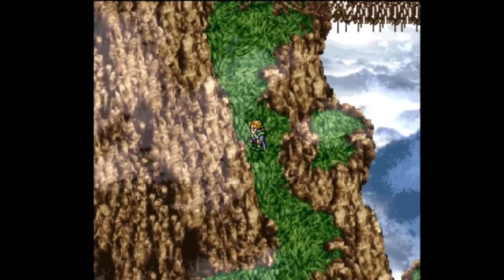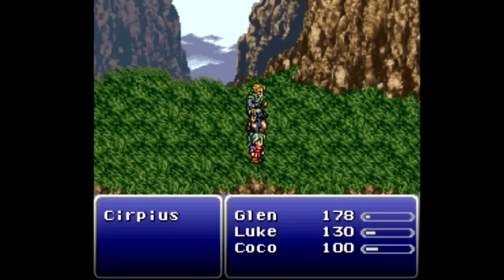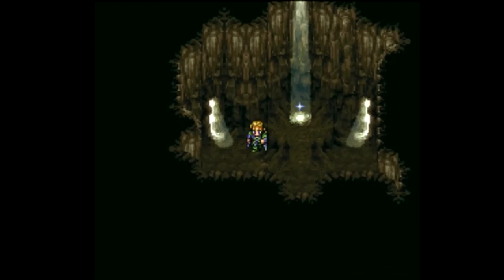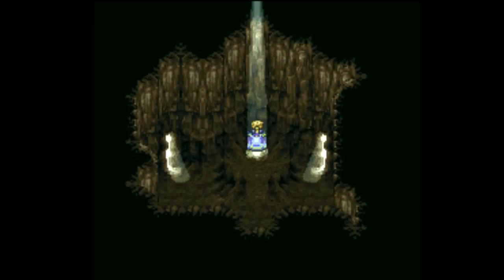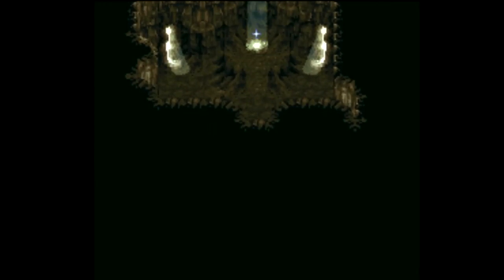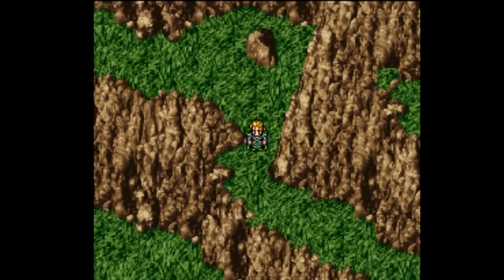We've made it back out - what the hell is going on with that guy? How is he jumping all over the place? We'll learn how to jump like that, but instead we're just going to cross this bridge. Over the bridge and back into another room with a save point - I will use this. All saved and rested, let's move on.